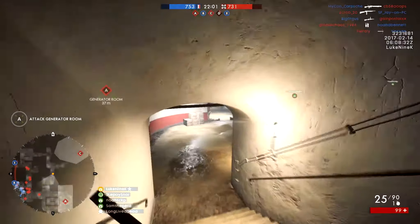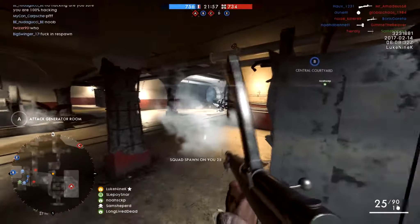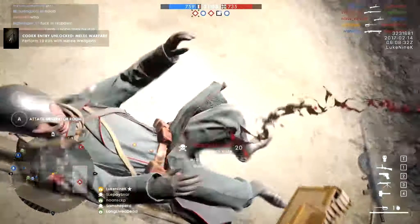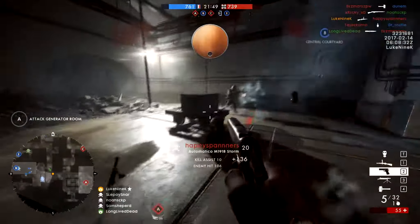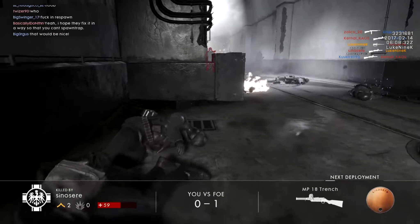You'll notice that my crosshair is a little bit below head height as I'm going from corner to corner. Normally you'd want that at head height. However, people aren't always stood up straight in this game — sometimes people are crouched down. Also, I tend to put the first shot in the upper chest, allowing the recoil to take the follow-up shots into the head.